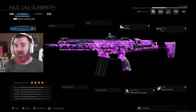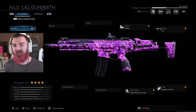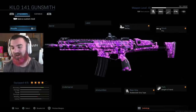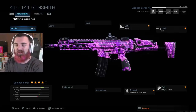The class setup I'm using pretty much this entire video is an optic sight, stock, rear grip, and Sleight of Hand. I really like fast reloading. The mobility is pretty nice and the ADS is pretty fast. My gun's a level 45, so if you guys want to try this out you can. My biggest tip for class setups is use what feels comfortable to you.